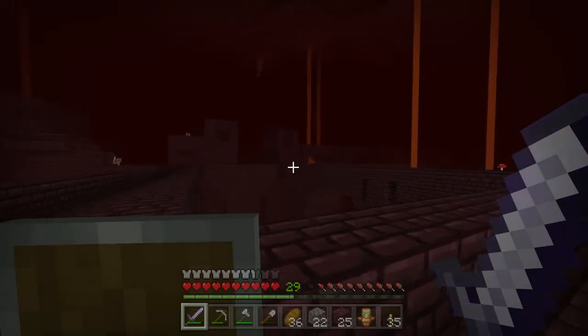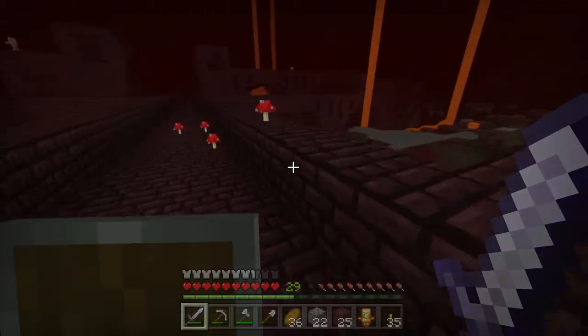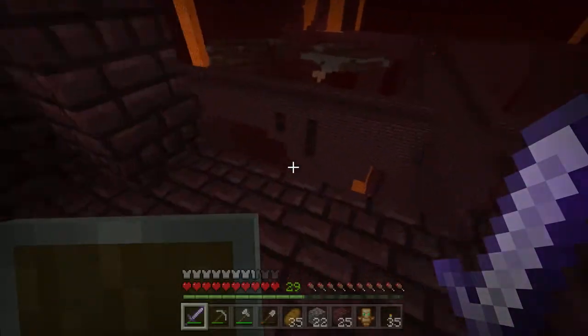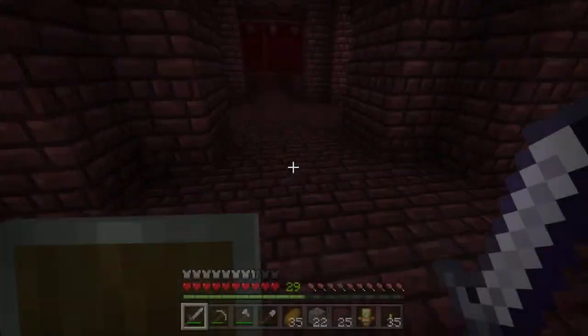Is that everything over there? I need to go over there. So let's try to get up in there. Honestly, I don't think there's gonna be anything over here. There's a blaze — there's a couple blazes that might be worth trying to kill. How many blaze rods do we have? Just two.